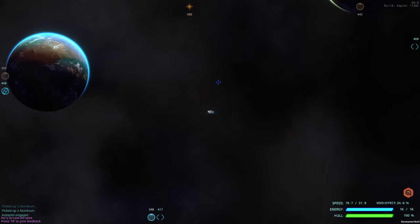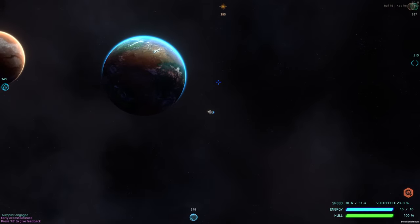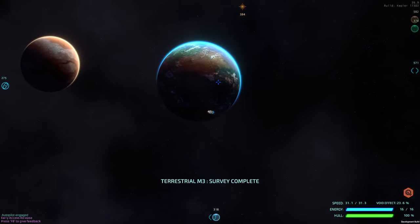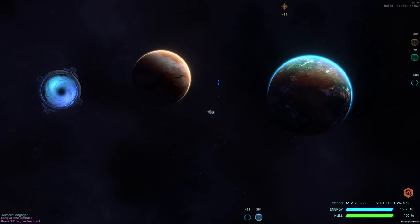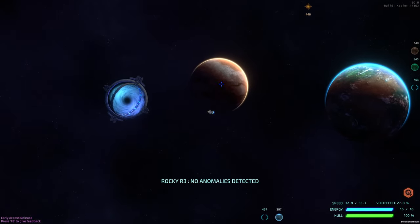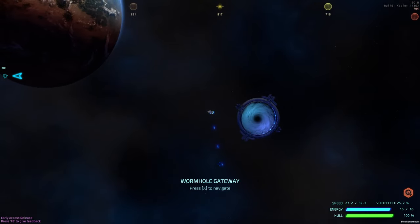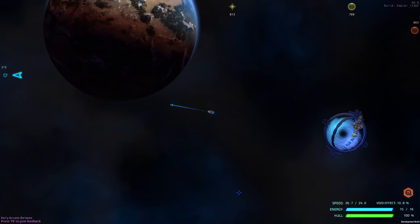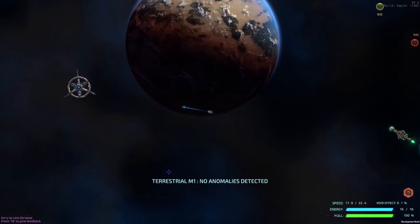Whenever they pop up I'll stop and shoot them. Later we'll be able to outrun them and get away. We're going to start having energy problems when I do this, but I'm going to do it anyway because I want to show the energy problems.